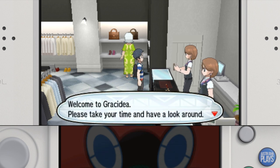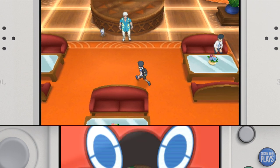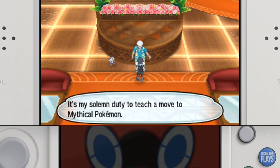For Shaymin, the north clerk in the clothing store in Hau'oli City Mall will give the player a Gracidea — it's a flower, you're going to get a flower.